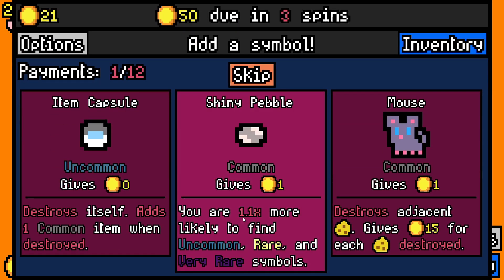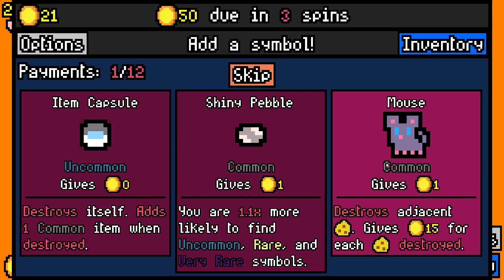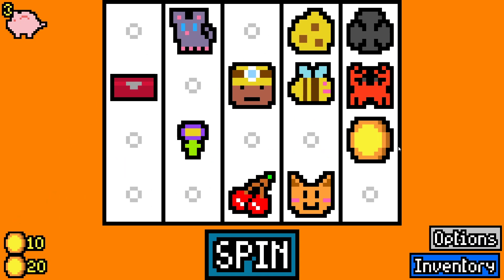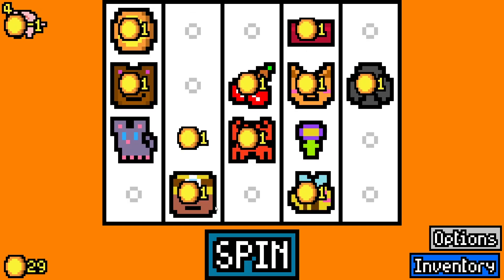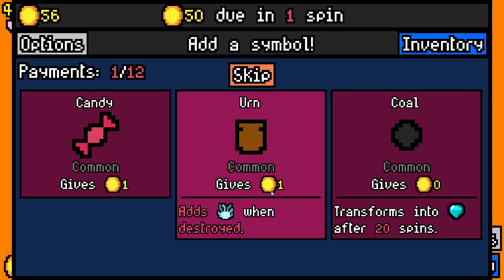We need gold — we owe rent in very few spins and need free spins. We'll take this item that destroys adjacent cheese. Please destroy the cheese, mouse — we need money. No dwarves. Taking a bear — we didn't take one last time. The mouse destroyed the cheese! Let's go, we can pay rent and we've still got an extra turn.